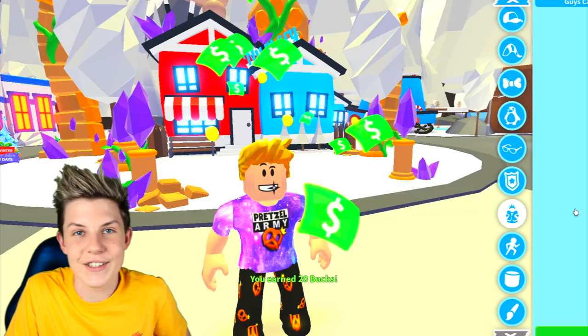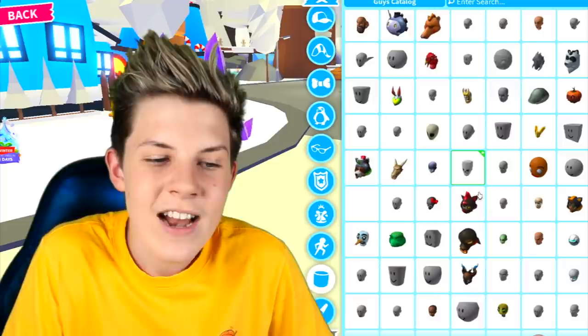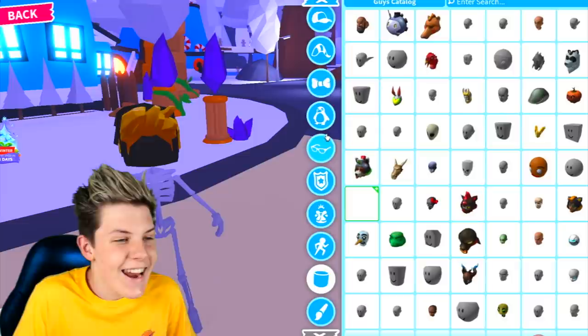To start off, head into packages and the skeleton one should be on the first page. Then go to heads and scroll down until you see a green little box and the skeleton head. Around it, depending on your device size, there will be a blank box — it's not just not loading in, it's actually a blank invisible head. Next, add it to your hair and take off all your hair.